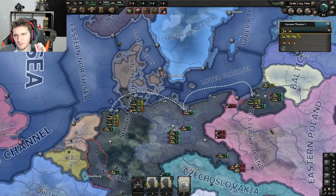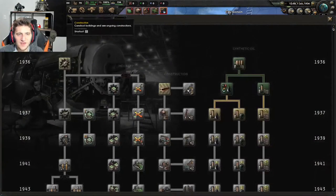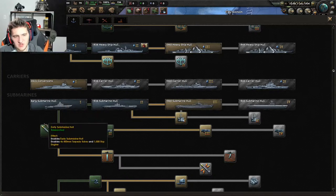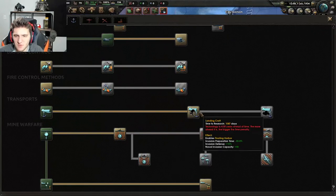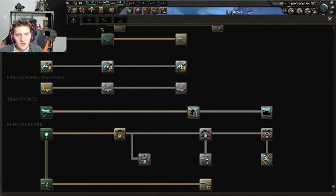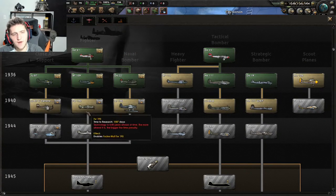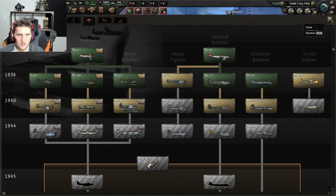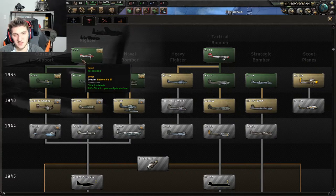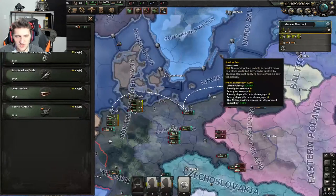The easiest thing to figure out is the Navy. Just build submarines — literally just build submarines. If you only use one thing in the naval research tab, research the basic torpedo and go down that branch. You might want landing craft if you're invading, but that's optional. For air: just go fighters and close air support. Tactical bombers are optional but not really needed. Close air support is S-tier, fighters are A-tier, tactical bombers are B-tier, and everything else — just don't touch it.